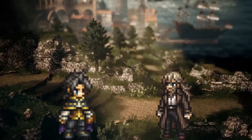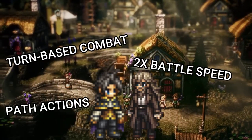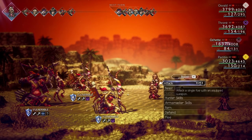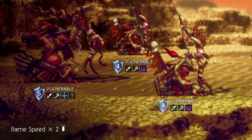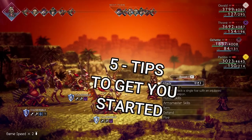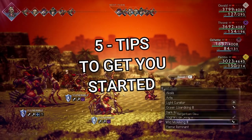Whether you are a veteran player or brand new to the franchise, Octopath Traveler has a lot of things that make the game unique and interesting. For example, Octopath Traveler 2 has a battle feature that allows you to 2x the battle speed — a small detail, but it makes a world of difference when grinding or pushing your way to the next story beat. Here are 5 tips to get you started in Octopath Traveler 2.